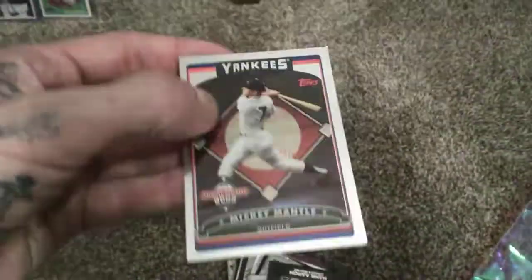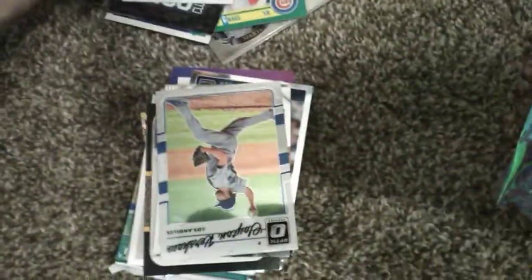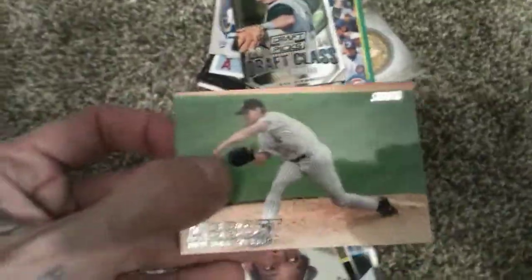Roger Clemens, Tom Glavin Cy Young Award, Mark Grace, Clint Frazier, Holiday Rookie Card, Yankees Chrome, Mickey Mantle, 3,000 Hits Club, Hank Aaron, Justin Upton, Bo Jackson, Trey Mancini, Clayton Kershaw, Trey Turner draft pick, Jim Abbott, Dwight Gooden, Reggie Jackson baseball heroes, Ken Griffey Jr. Optic, Bobby Beniglia Diamond Kings, Albert Pujols, Jose Canseco.